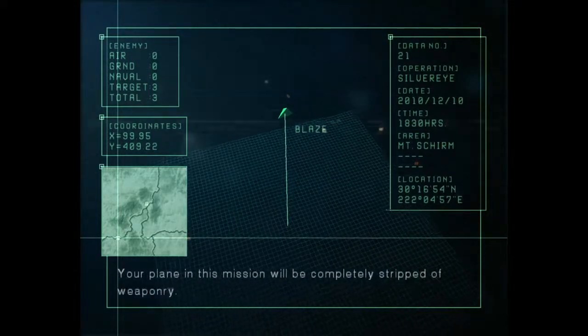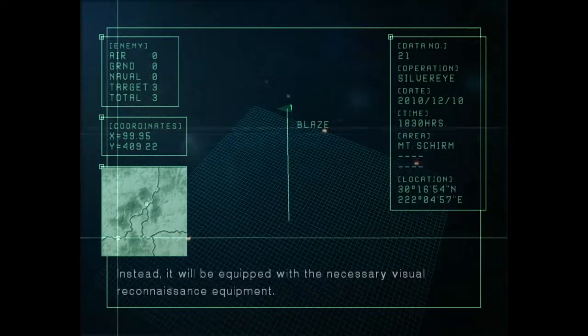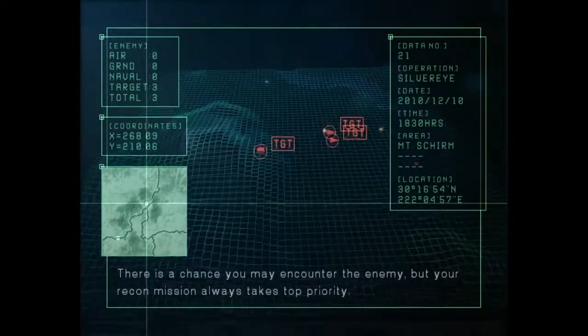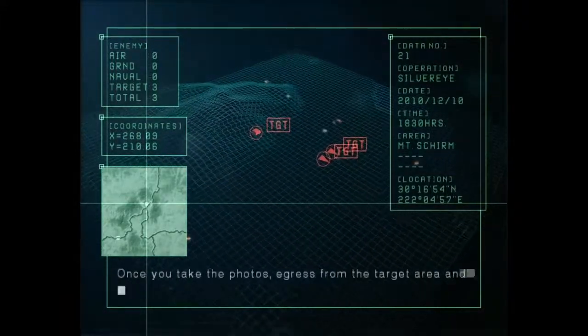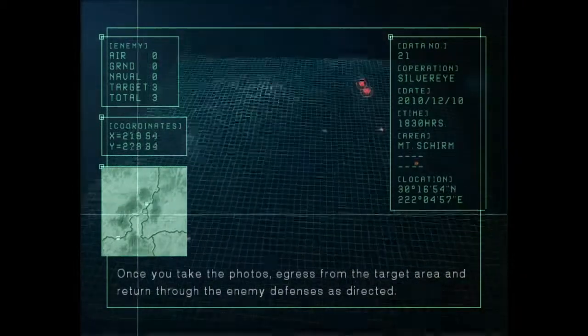Your plane in this mission will be completely stripped of weaponry. Instead it will be equipped with the necessary visual reconnaissance equipment. There is a chance you may encounter the enemy, but your recon mission always takes top priority. Once you take the photos, egress from the target area and return through the enemy defenses as directed.